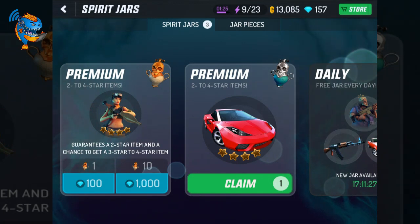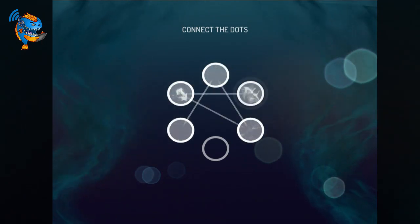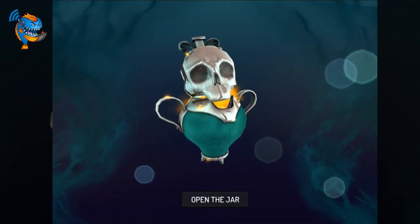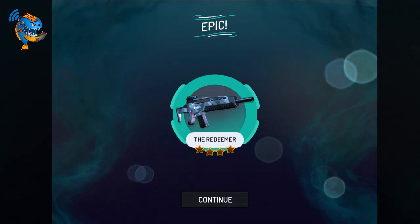Two to four star items — let's hope we get something good. Come on, let's connect the dots, we'll do our funky shape. Give me something good, bro, don't let me down!